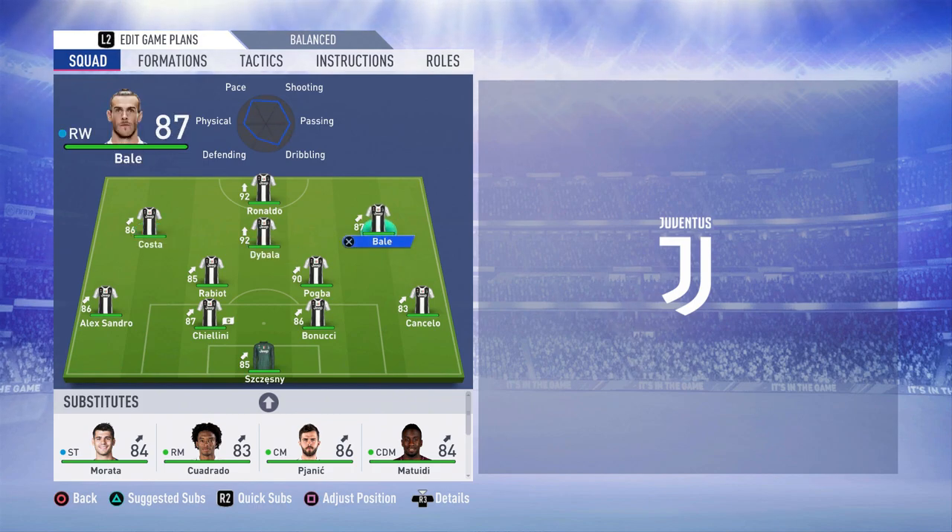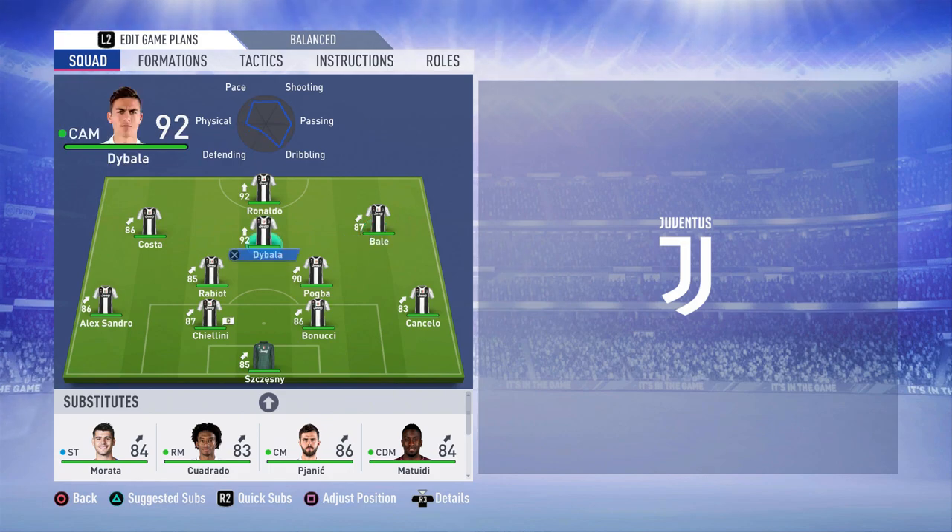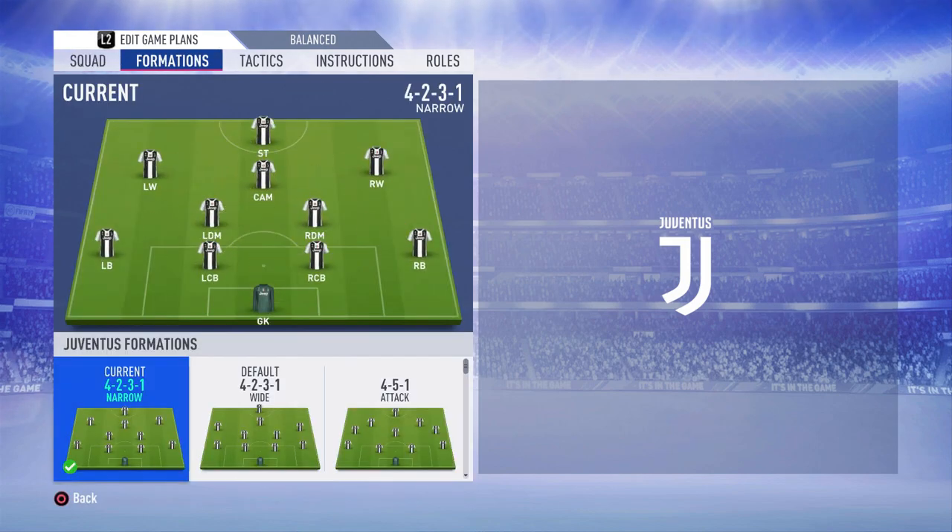It also allows Costa and Bail to play the narrow role, come in, get the ball, play a one-two with someone like Daibala or Ronaldo, then run down the wing, cut inside, shoot, or cross. That's why I like this formation. You've got left wing, right wing, CAM, two CDMs, and then a striker.